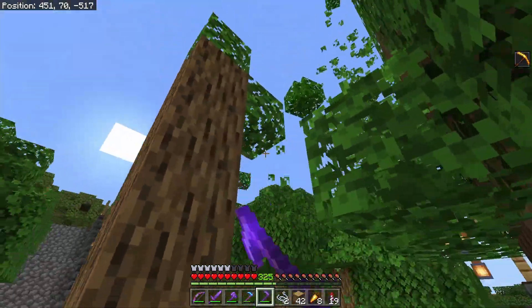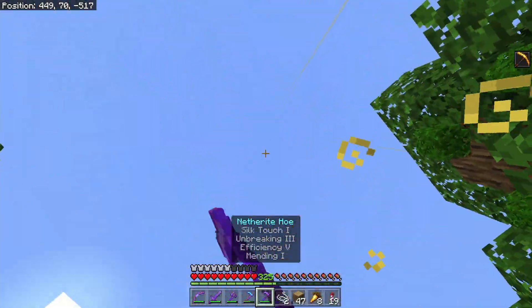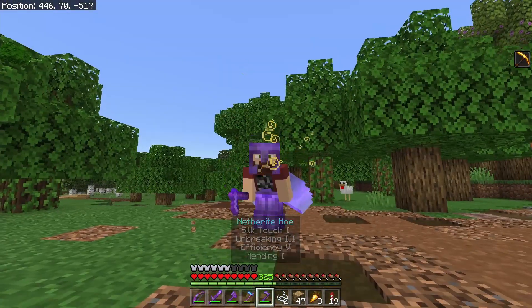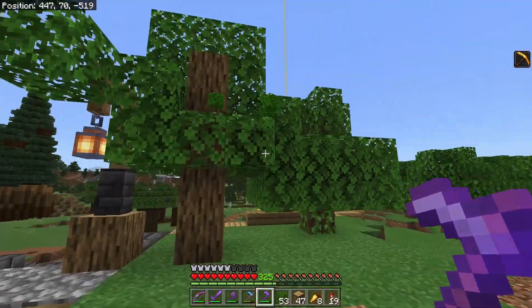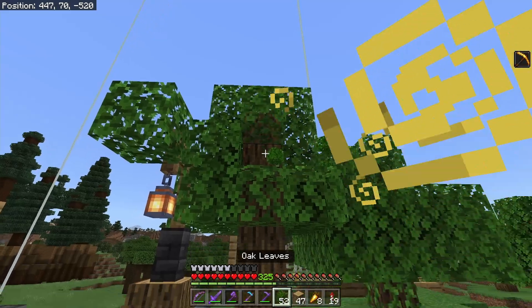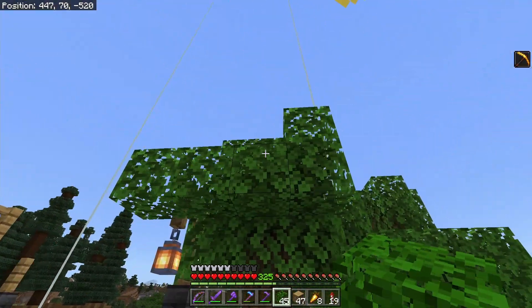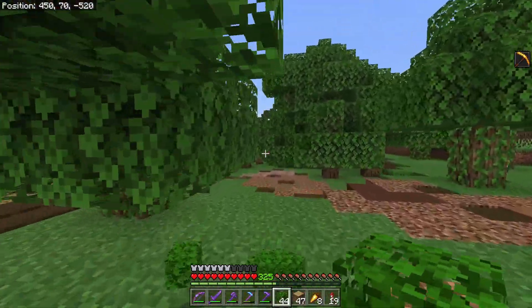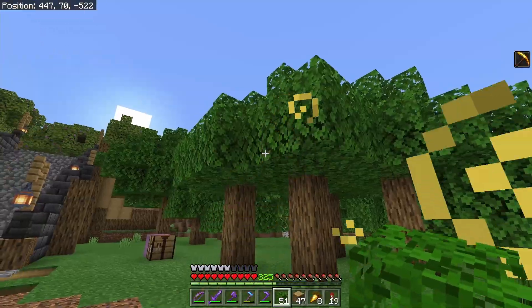You can chop down the tree portion first or last — that part doesn't really matter. Now you have a whole bunch of leaves you can place down to use. Once you silk touch a leaf to get it, it doesn't decay like leaves do when they're attached to a tree. So those leaves, when I chop down that tree, are not going to decay — I'll end up with some floating leaves there.